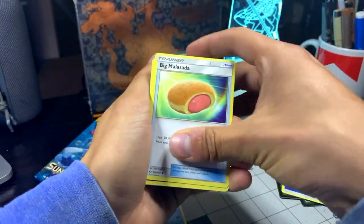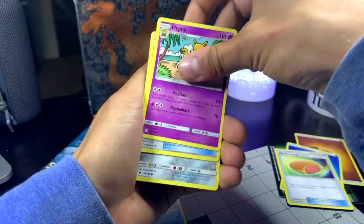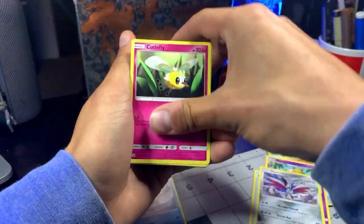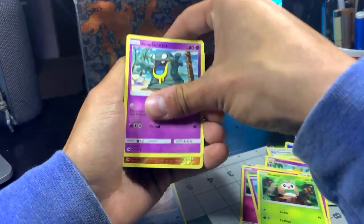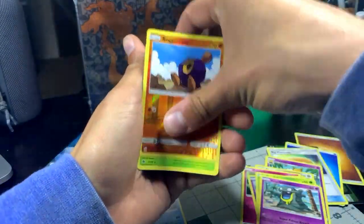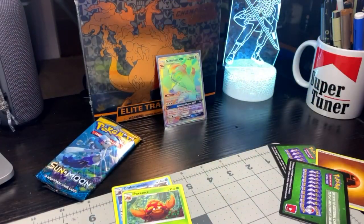I love Pokemon so much — it's such a good hobby to do. Got a water energy, let's go again. A little hot dog thingy — no, again. Pokeball, Skarmory, Cutiefly, Drowzee, Rowlet, Alolan Grimer, reverse hollow, Raichu, and a Parasect for our non-hollow rare. Nice, nice.